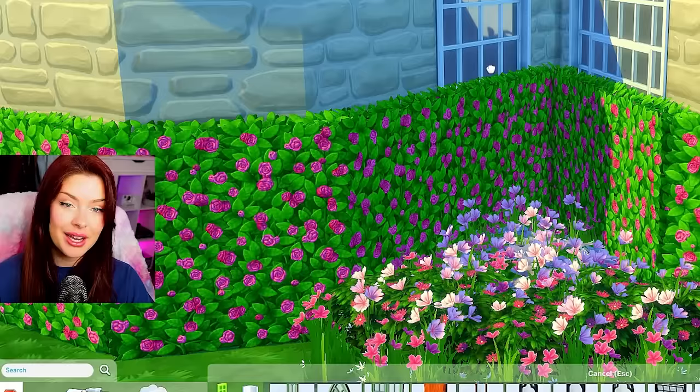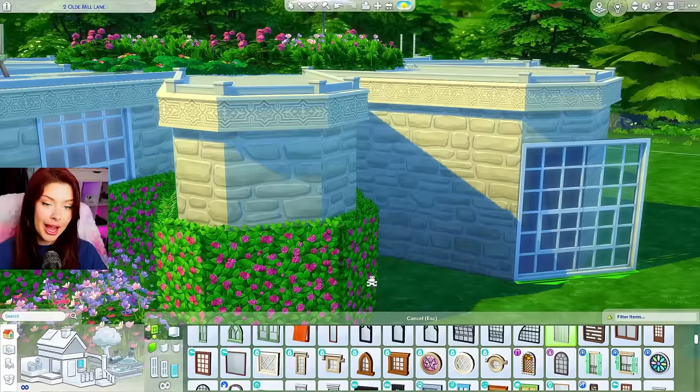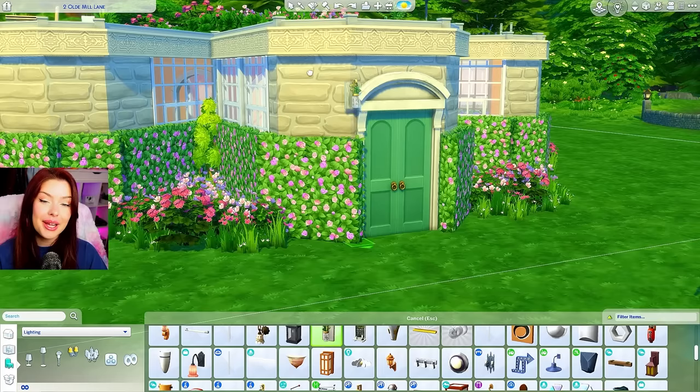For our windows, I'm going to be using these here from Moschino. And since this is such an awkward shape, I don't know if there's going to be a rhyme or reason to where I put them. I might actually try and look inside and see how it looks, and we can always change it when we do the interior later. I think for my door, I'm going to try this one here from My Wedding Stories. And for my lighting, I'm going to be using these jar lights here from Cottage Living.